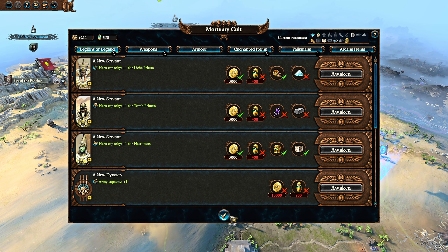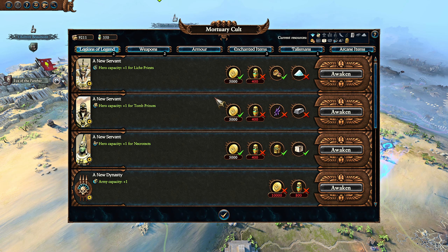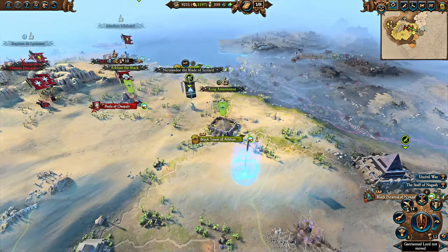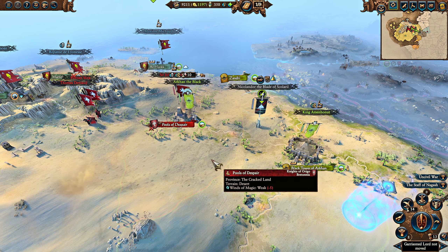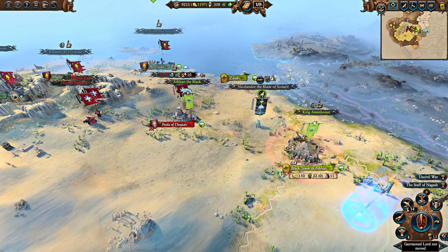Consider army capacity as increasing your lord capacity, because that's really what it is — how many lords can you recruit and have active at the same time. All of this can cost a lot of resources. For instance, if I want Necrotects, I already have golden idols and marble, so I could get Necrotects, but I need Canopic Jars. If I want army capacity, that's 800 Canopic Jars. Canopic Jars are going to be the main limiting factor — army capacity will be the main limiting factor to expanding quickly, and Canopic Jars will be a huge limiting factor in increasing army capacity and hero capacity.